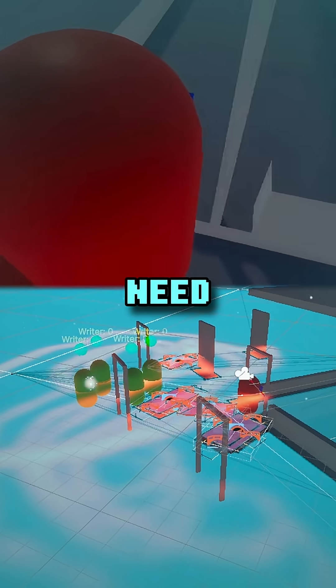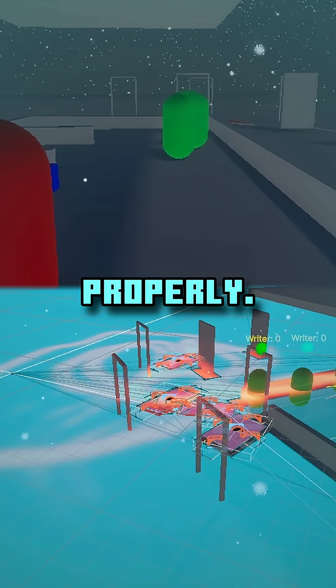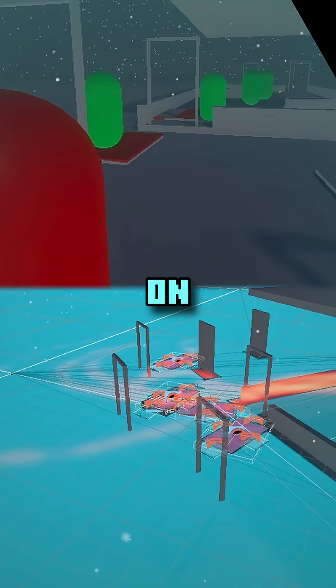Three, if they use rigid bodies, they need to be kinematic when they reach the door, otherwise the agent won't traverse properly. This took way longer than it should've, but at least it's done now. Other than that, I'll see you all on day 62.